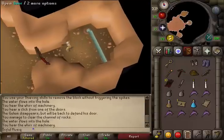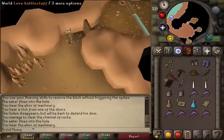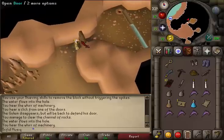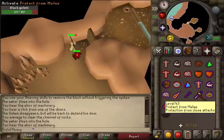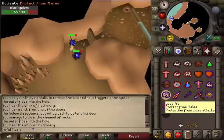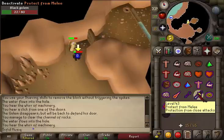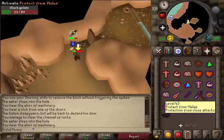Once that is cleared, open the door and go to the northeastern room. This is the crush golem, so equip your crush weapon and try to open the door. Attack that golem.